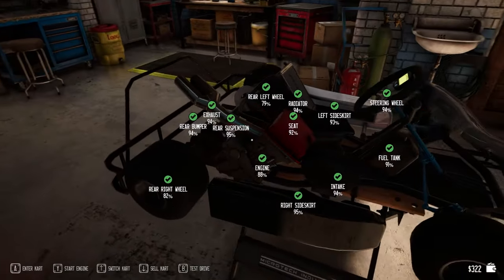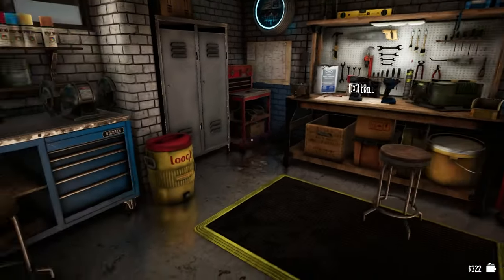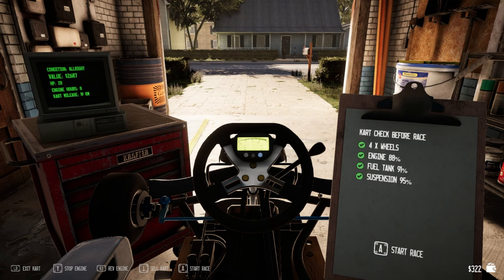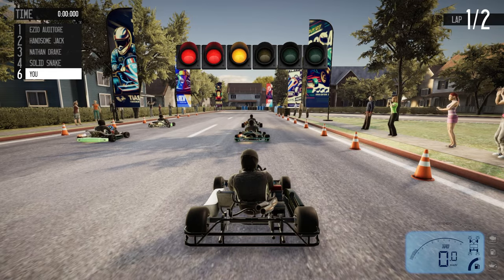What do I need to do next? Do I have a checklist again or do I just move on to the next race? Engine, fuel tank — everything looks good. Let's go. Oh yeah, I got some money from that last one. Let's try it again. Three, two, one and go.